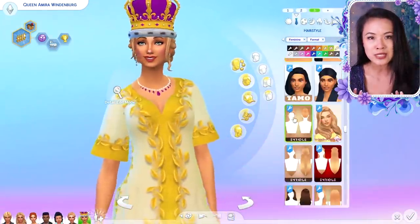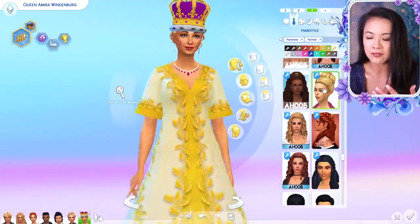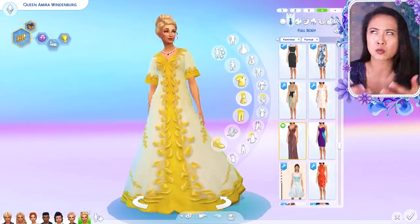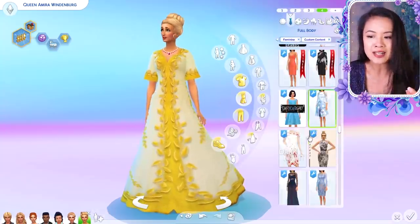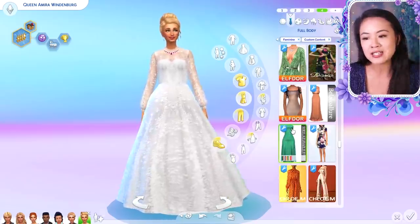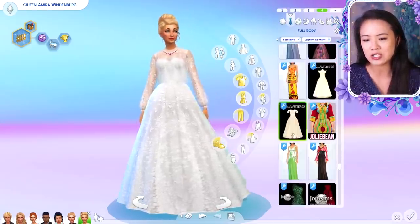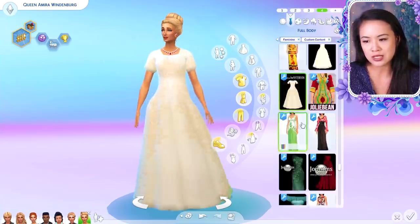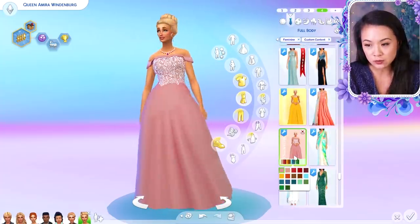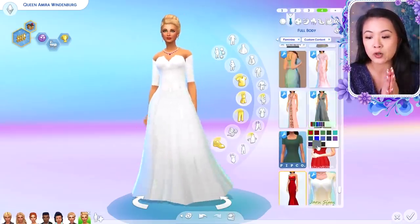The outfit that Queen Elizabeth the Second wore was white, so I decided to go with that. Windenburg's royal family colors are purple and pink, so I added some purple aspects and a few pink outfits as well. I tried to find a white outfit — some looked a little too much like a wedding dress — but the dresses I was choosing between are from the Bats from Westeros coronation pack, and I thought they were so perfect for the ceremony.